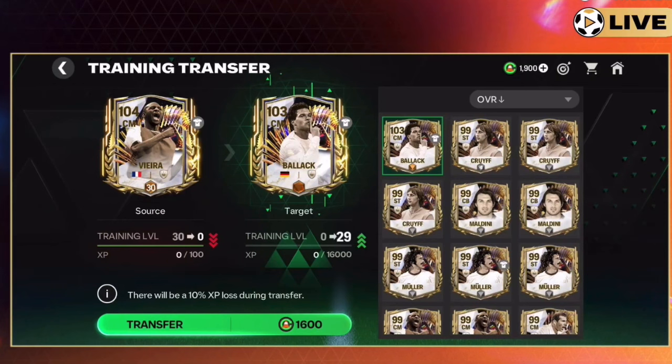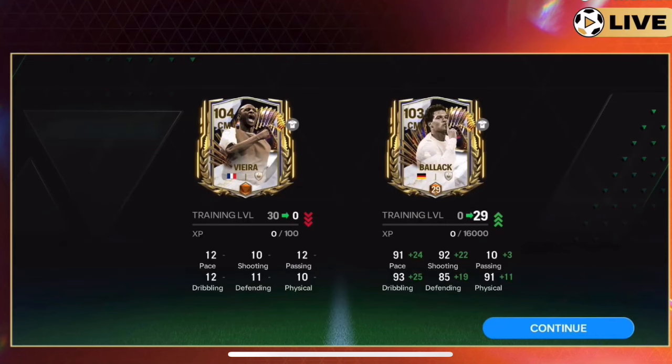To transfer level 30 training to another player, you will need 1,600 training transfer tokens. The cost will be lower for lower levels — level 20, level 15, level 10, etc. However, it's only going to transfer 29 levels, not all 30, meaning 10% of XP is unfortunately lost. You might think that means level 27, but it doesn't work like that — leveling up requires exponentially more XP each time, so 10% XP loss is still 29 out of 30 levels transferred.